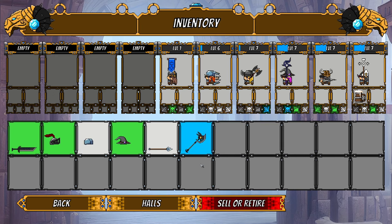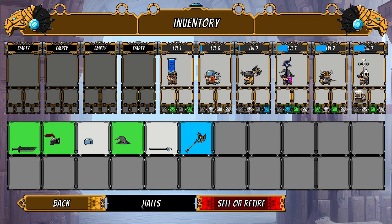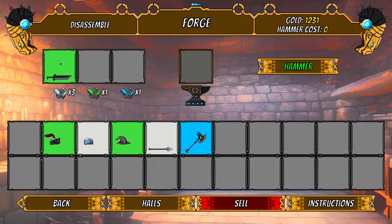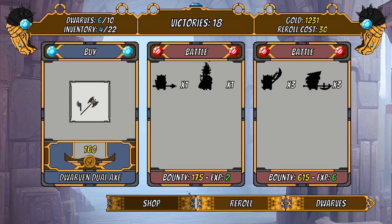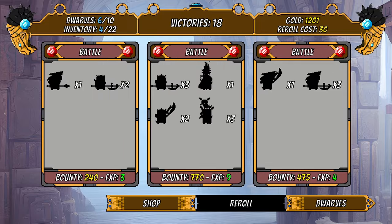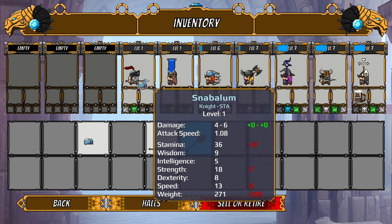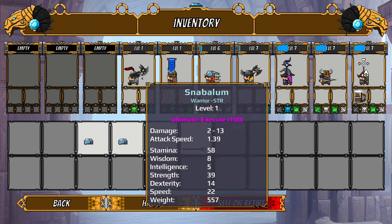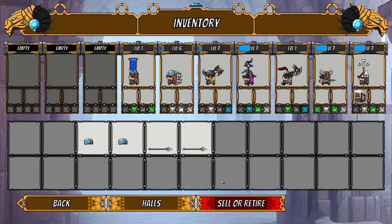The banner has stamina, wisdom, speed, and an ultimate inspire. Not sure how the stats really affect things — I'll just give him a dwarven helmet. Let's check out the forge and throw three uncommon items in for a chance at a rare — nope, didn't get one. Re-rolling the shop a couple times to look for armor... there's another dwarf, might as well buy them.